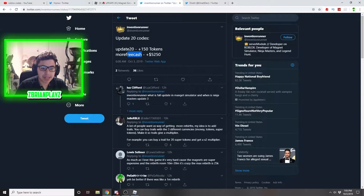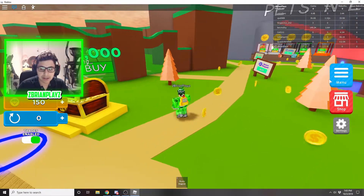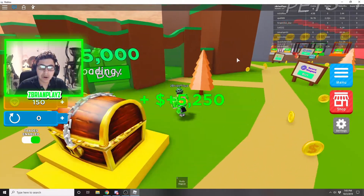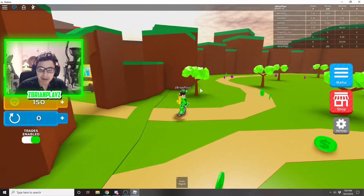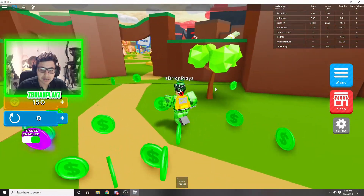The next code is "MoreFreeCash" and it's 5,250 cash. So with that alone, even if you're a new player, you just do that — MoreFreeCash, Redeem. You can go over here and you can buy this. It doesn't matter if you're a new player, you can just buy this and you can get more coins from this area.